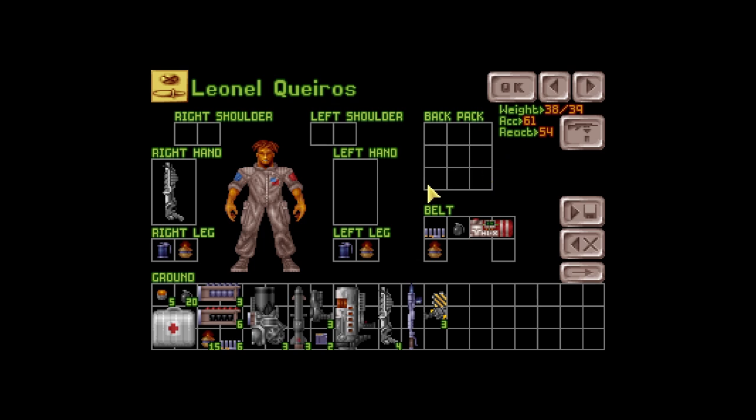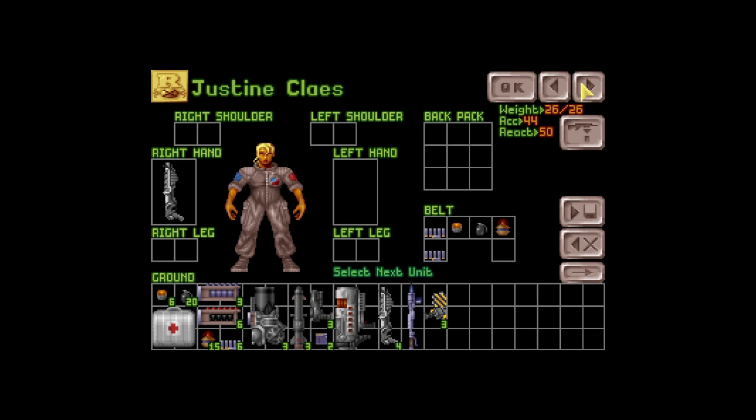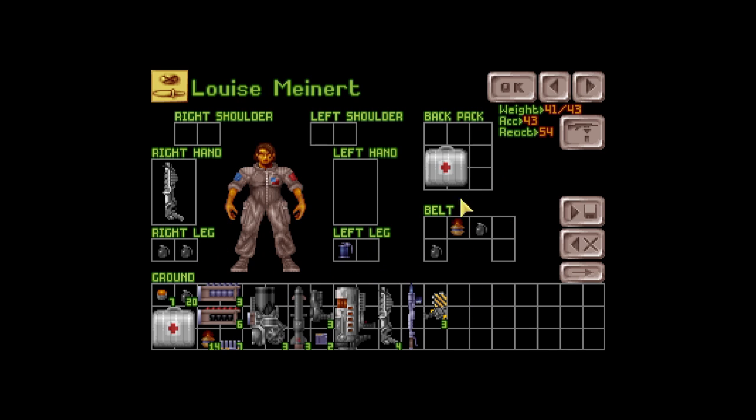You don't know who's gonna pop out where. These guys are a little overweight. What we're going to do this round is go everybody underweight, because we're gonna need all the movement points we can get for this. I'm going to trade some gear for proximity mines.